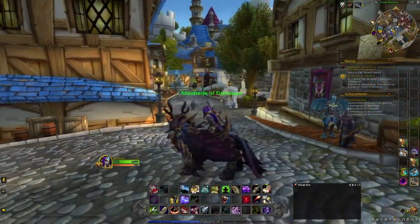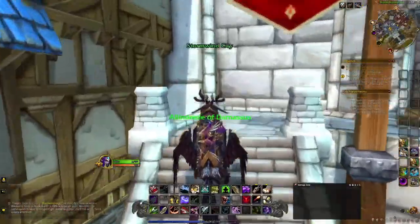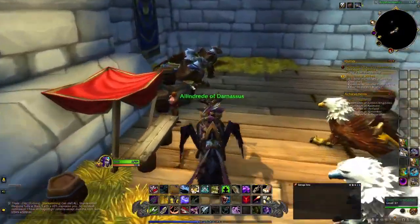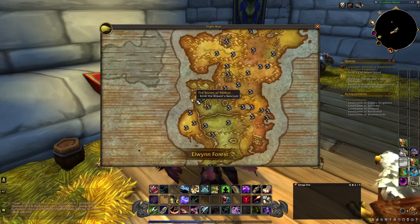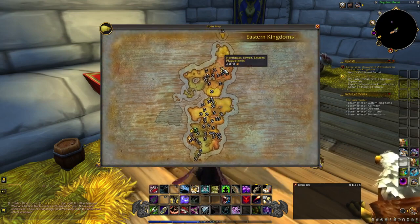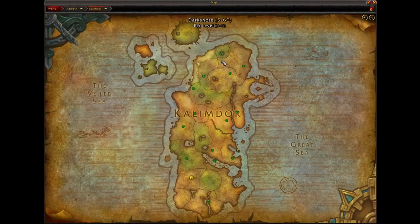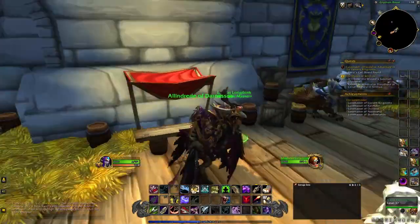Back in the Trade District, I want to cover travel — mostly using portals and boats, and for the Horde, zeppelins. First, I want to show you where the flight master is for using flight paths. I wanted to show you an idea of all the flight points you can have and what a filled-out map looks like. As you can see, we can fly from Stormwind anywhere on the Eastern Kingdoms continent. Flight paths work within the continent you're in — if you're on Kalimdor, you can fly all around Kalimdor, same for Northrend and all the other continents.